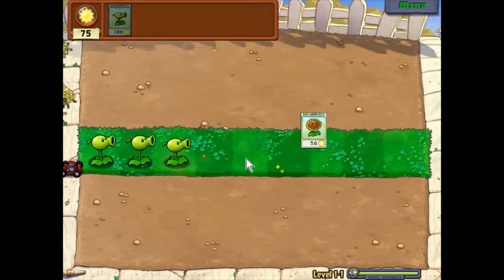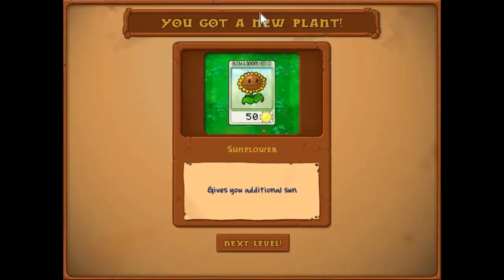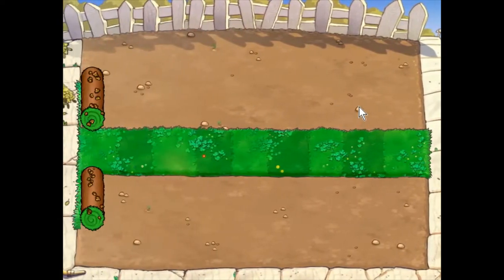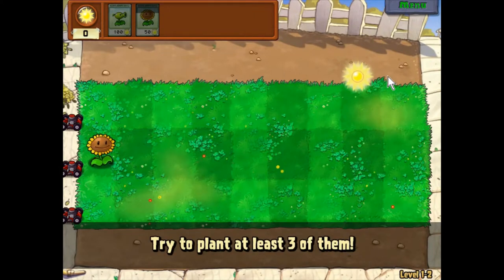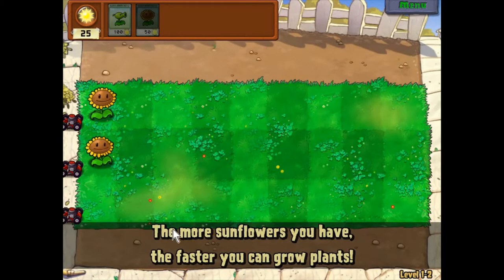We're on the first level and we won the sunflower. It gives you additional sun — it only costs 50 sun. I'm pretty sure we get three lanes now. Sunflowers are an extremely important plant; try to plant three of them. The more sunflowers you have, the faster you can plant more plants.